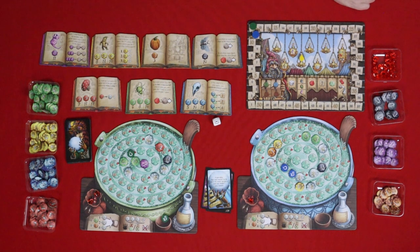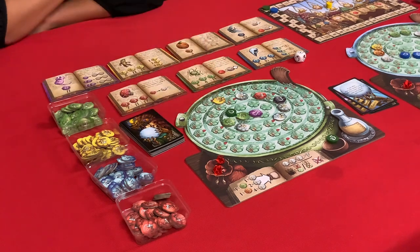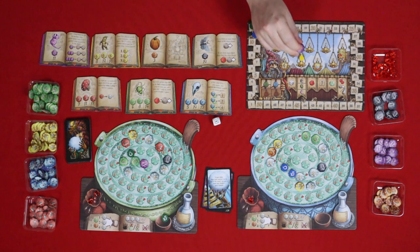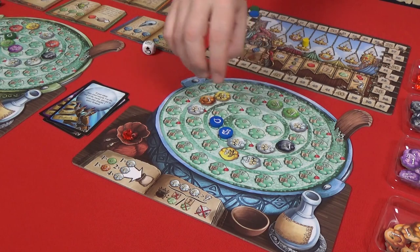Next we do our purchasing. I've got 15 and I have 15 as well. I'm going to buy one mandrake for eight — 15 minus eight is seven. So I'll buy one toadstool with the remaining seven. I'm up to 20 buying power. I would like a Ghost's Breath — so I'll get a Ghost's Breath for 11, leaving me with nine. For my nine, I'm going to get a level one mandrake please. Then all of these go into our bags.